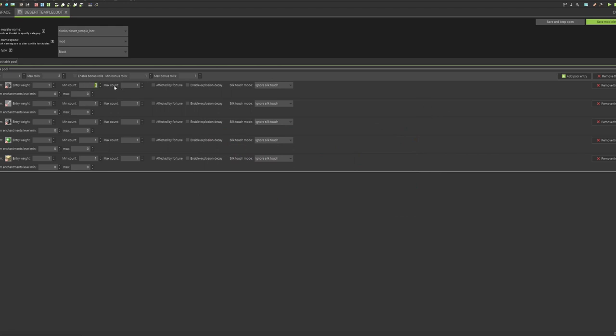Now we're going to set our minimum and maximum counts. I'm going to set the gunpowder to about two, bones to about four, flint can be a bit higher so we'll set that to eight, slime should be a little lower so maybe four, and the sand could be about 16. We'll set it to 16 and 16 for that. That looks all good.